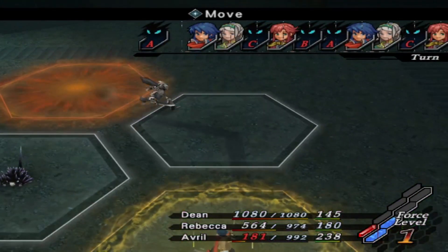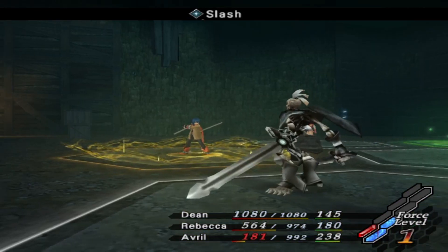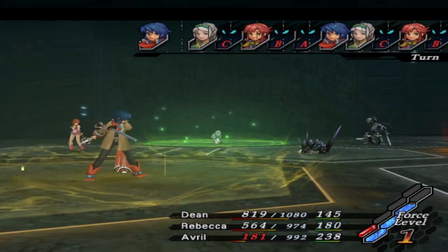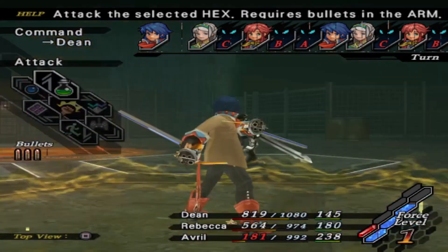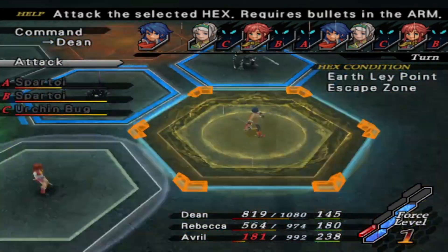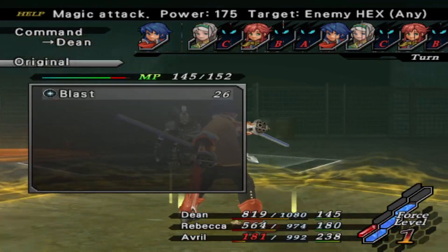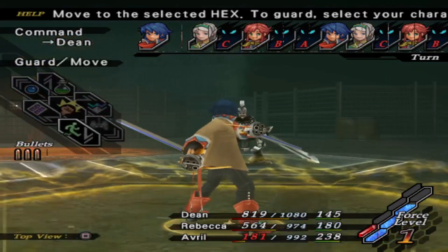Hey, don't kill Avril at the start of my stream, okay, thanks. I should get a turn immediately after — we're fine, here we go. All right, Dean does pretty well against the urchin bugs. This is a letter C, I should maybe kill it, although blast does like nothing.